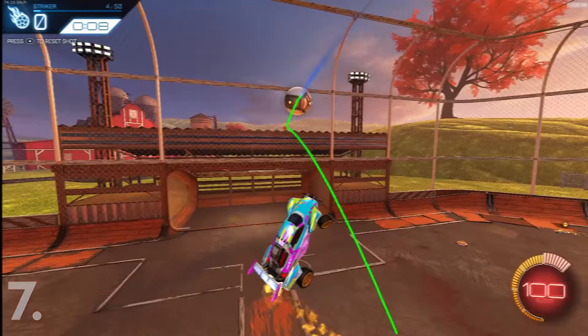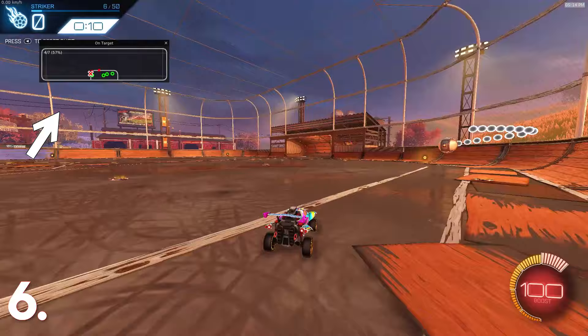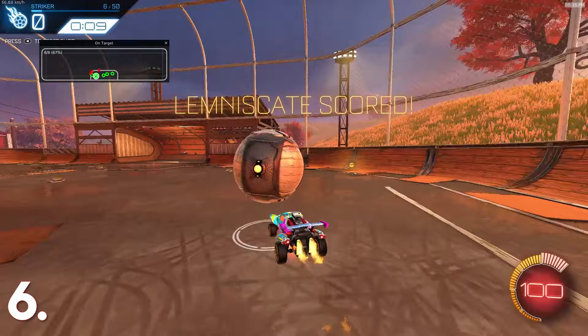At number 6 we have a plugin called On-Target. This plugin displays an image of the goal and where you shot the ball around the goal. If it's off target, it will show an X on the image so you know how far off you were. If you use this plugin daily and practice shooting, you will notice the X's disappearing and moving closer to the goal.